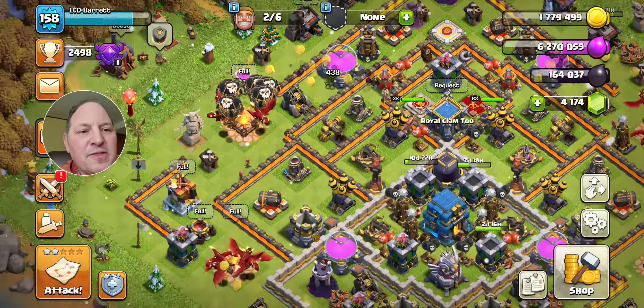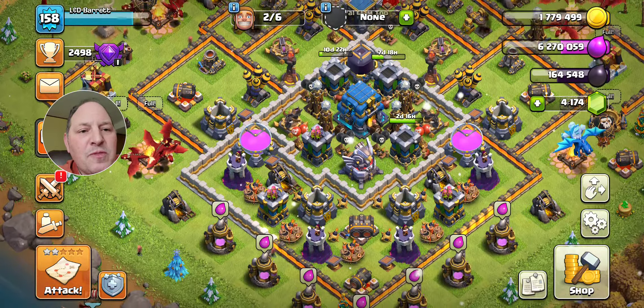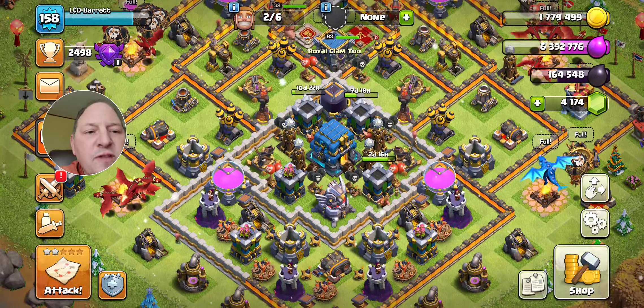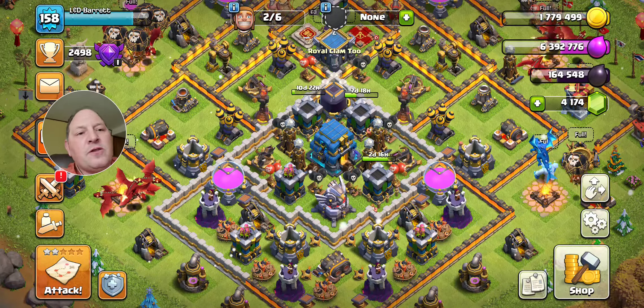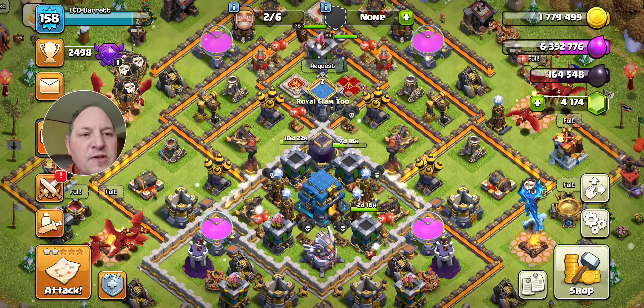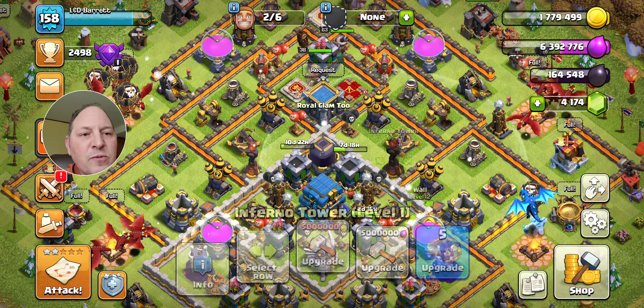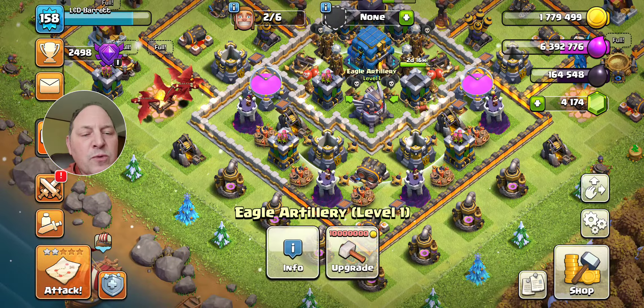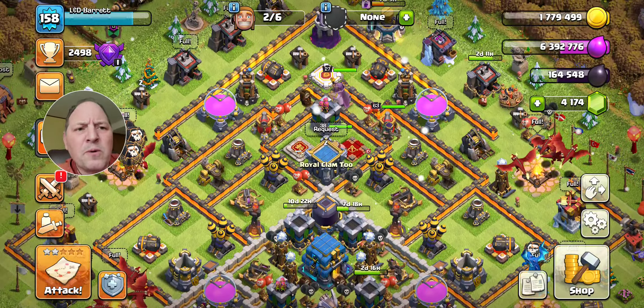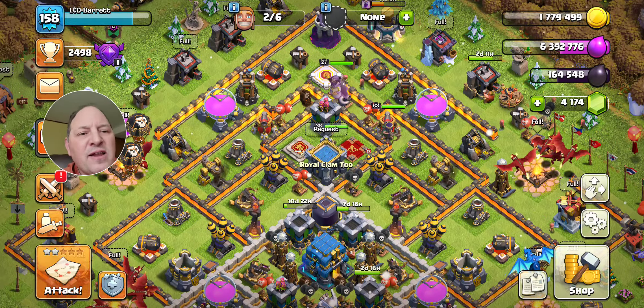Barrett is my fourth account and it's a little different. Barrett is a Town Hall 12, and you can see my build philosophy at work — I'm working on point defenses, I've got two level one infernos and a level one eagle. My idea is to keep my war weight low, and I'll get those upgraded eventually.